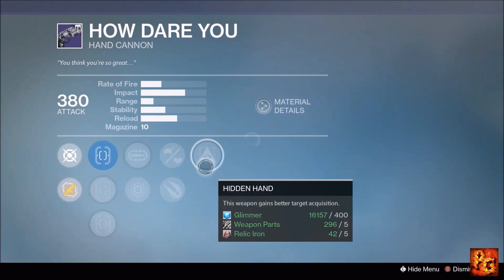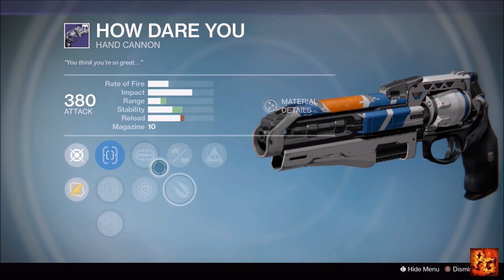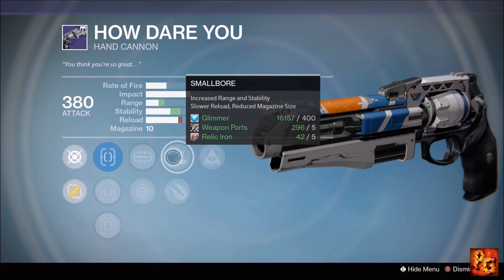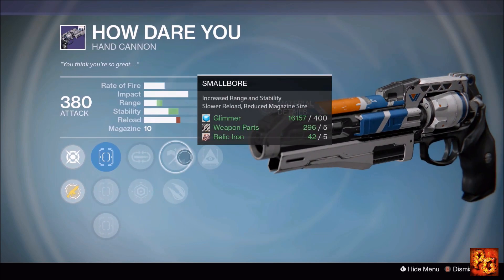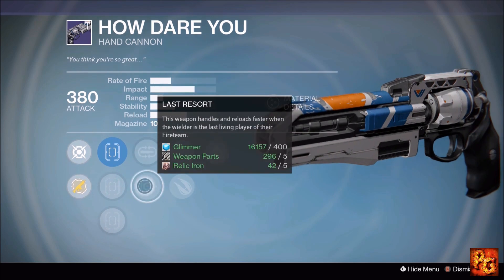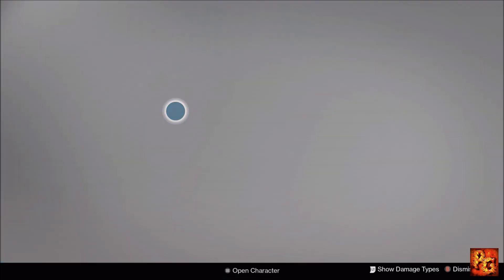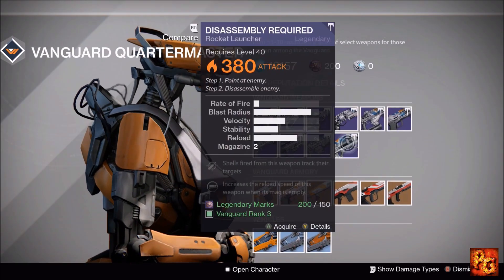Next up, the How Dare You hand cannon with Hidden Hand, Small Bore, Explosive Rounds, Mulligan, and Last Resort. True Sight IS is available. Hidden Hand and Small Bore are both really good, and Mulligan's not bad. If you're a fan of this archetype in Crucible, pick it up; otherwise pass.